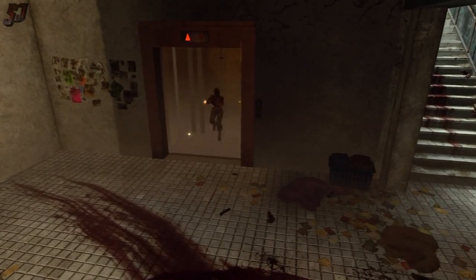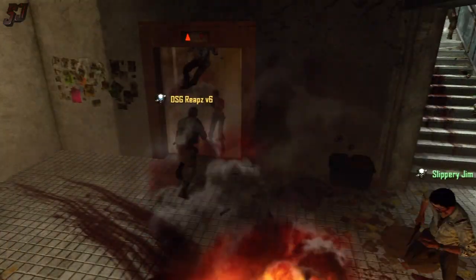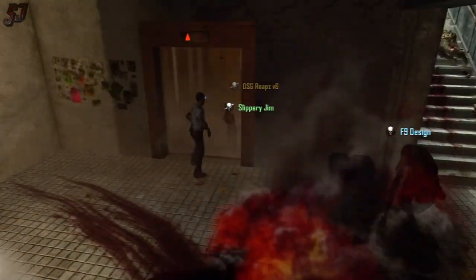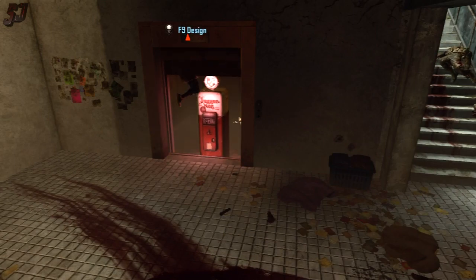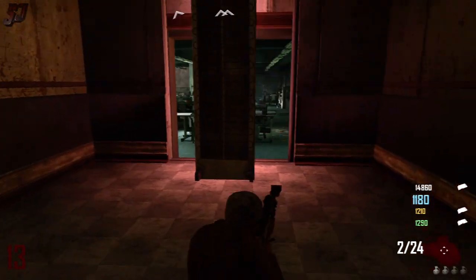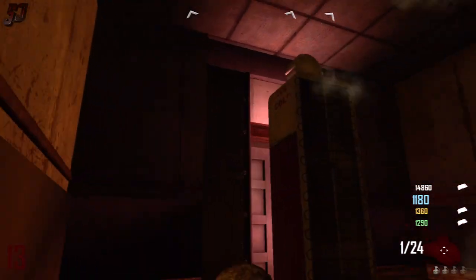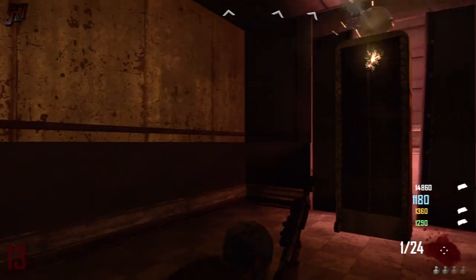So it is a pretty crazy glitch that Treyarch really needs to fix on these things, because I can see people exploiting this. Which is something that I definitely don't approve of at all. But still it is pretty cool to have a look inside the elevator and stuff like that. I thought that was interesting. And here is a little bit of footage from inside. It is actually way bigger, way bigger than you think.